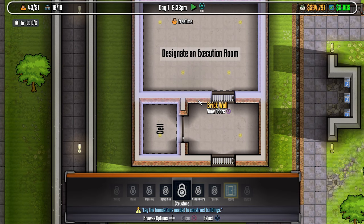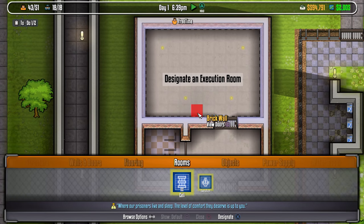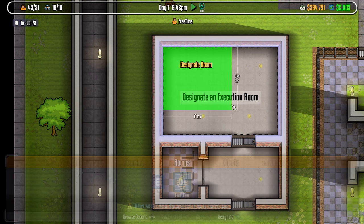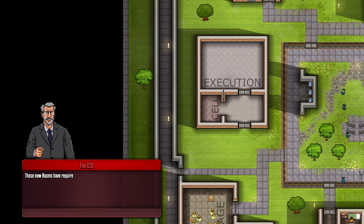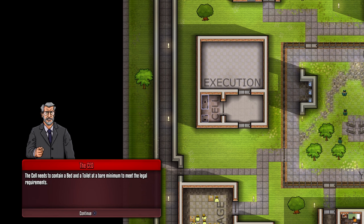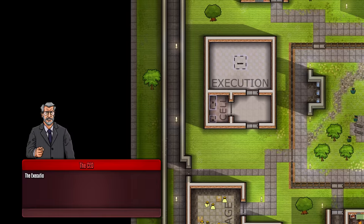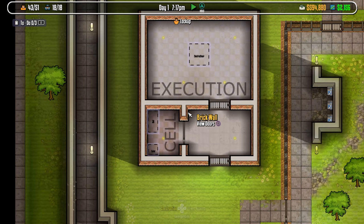I need to designate these areas as rooms. The player is learning how to make rooms — this one I'll make a cell, and this one I'll make execution. The reason for doing this is that the game, the staff, and the prisoners know that's a cell. If you're making a row of cells, once you designate them as cells, guards will add new prisoners there. When a prisoner has done his time, he'll be released, the cell becomes vacant, gets cleaned, and is ready for the next prisoner.